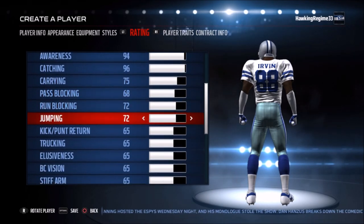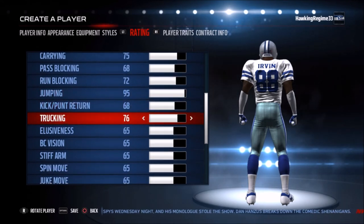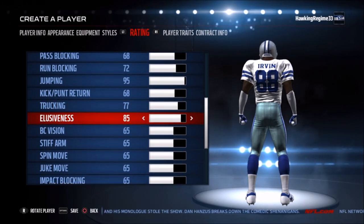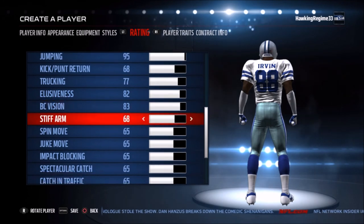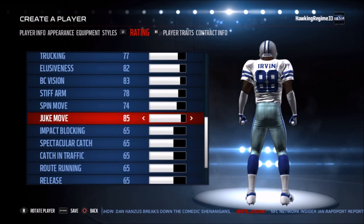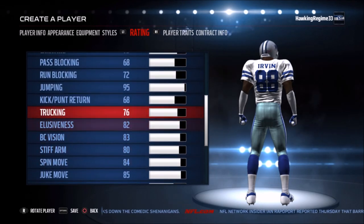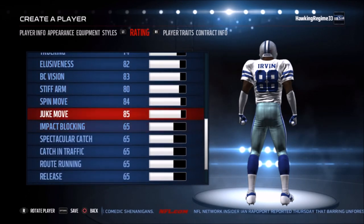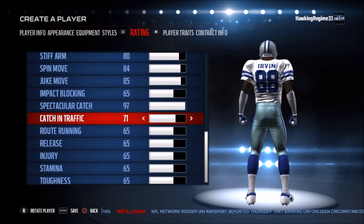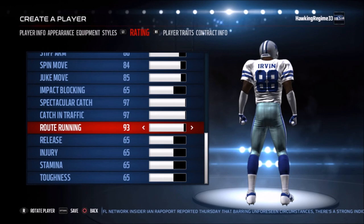Looking at the ratings, giving him an extremely high catching at 96. The jumping rating is pretty solid as well — he could go up and get the ball. It's really fun to watch Michael Irvin and his intensity even today as an analyst. You can watch the NFL Network Top 100 and hear former teammates like Troy Aikman describe how emotional but focused he was on winning — that passion is really awesome to see.